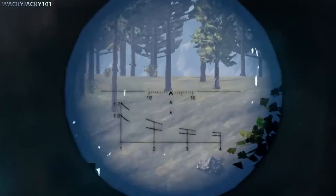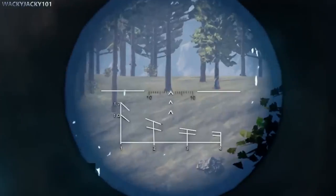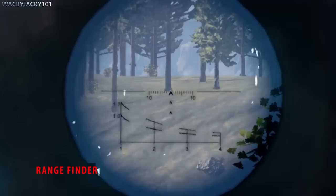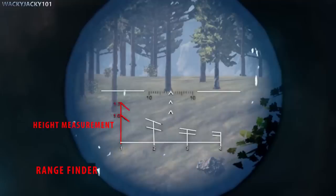The VSS scope is complicated at first glance but everything in it has a purpose and boy does it work! The scope has two main sections: the triangles here called Chevrons which you use for aiming, and then you have the rangefinder, which is super cool and is divided into two parts — a distance measurement and a height measurement.